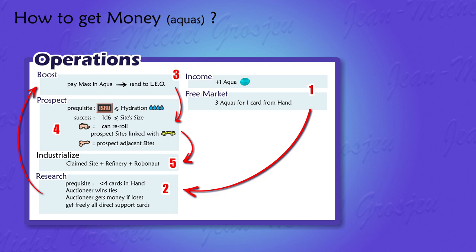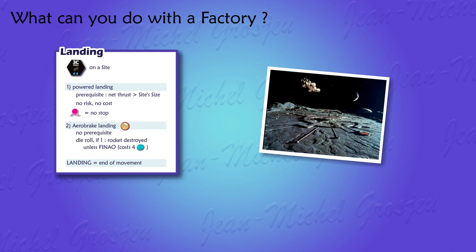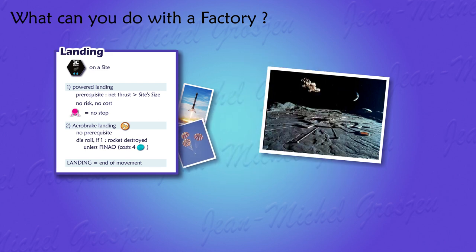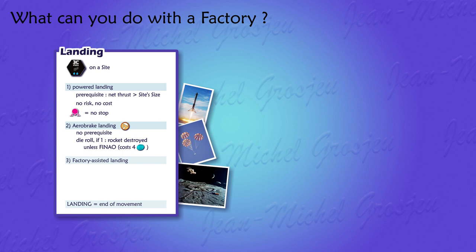You build factories in deep space on alien sites — but what for? Beyond victory points, factories can do a lot more. The cube you put on a site is not just a factory, it's a space base, and as such it eases rocket landing and liftoff. There were two ways to land: powered landing using rocket thrusters, or aerobrake landing using the atmosphere and a parachute. There is now a third way — factory assisted landing — where your rocket uses the factory's facilities to help in its maneuvering. This type of landing doesn't use a rocket's engine, so there's no prerequisite on net thrust. The only prerequisite is that a factory must be on the site where your rocket tries to land.